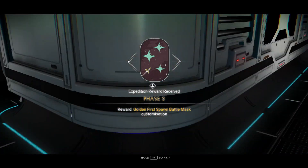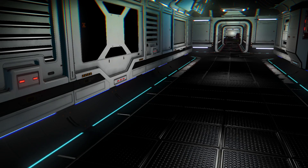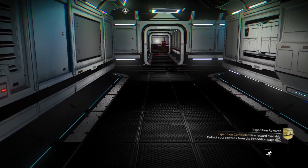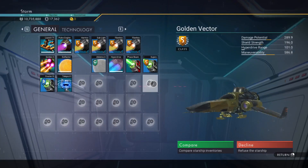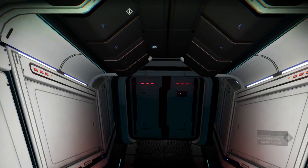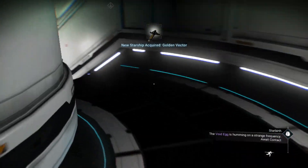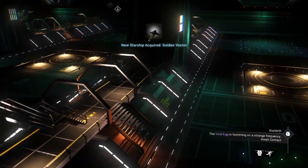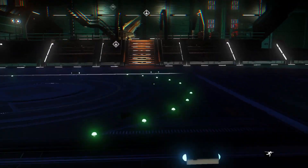The moment of truth! Golden first spawn, battle mass customization — nice! The test will be right here: the gold ship. Do I have the means to house the gold ship? Let's just grab it. It's an S-class — compare, claim free ship. Now we need to warp to a new system and the ship should show up in the freighter hangar. Actually, we don't need to warp.